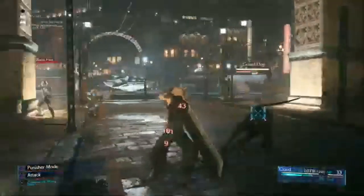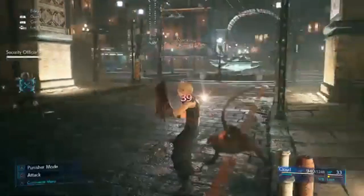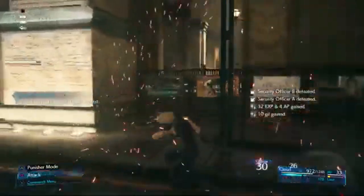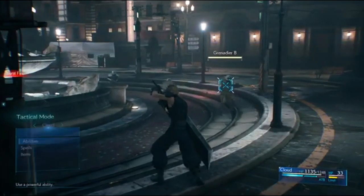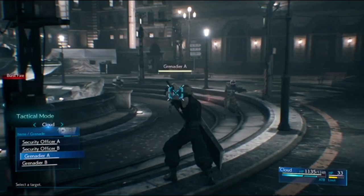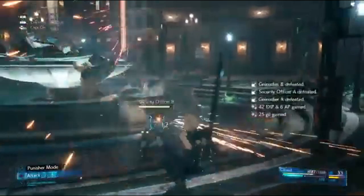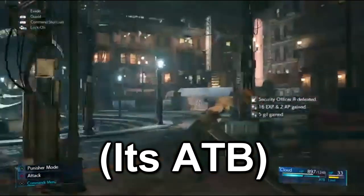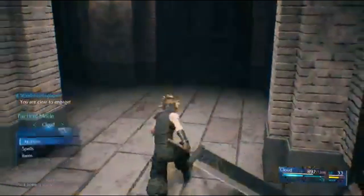I've only played a couple hours but we're going to be playing a lot of Final Fantasy over the next five days. We're going to talk about the two different styles you can use to fight with Cloud: operator mode and punisher mode. Operator mode I've found to be very beneficial for ranged attacks. If you have soldiers that are one or two shots, it may be beneficial to just hold your block button — you actually gain ATB gauge faster, which allows you to use more abilities and potions. From what I've found, you can't really use potions unless you have ATB gauge, which is kind of cool.